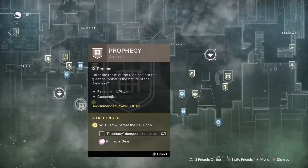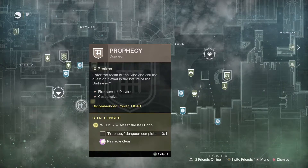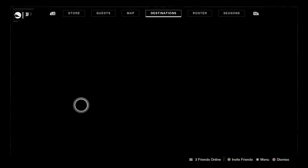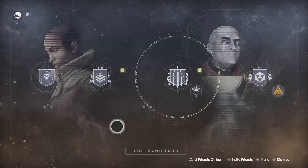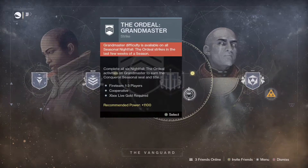A quick reminder: knock out your Prophecy dungeon and Pit of Heresy for some pinnacle gear, as well as the Garden of Salvation. Over at the Vanguard, we've got the Ordeal strike — this week it's going to be The Corrupted. Knock out three of those for powerful gear, or if you can hit that 100,000 score, you're looking at a piece of pinnacle.